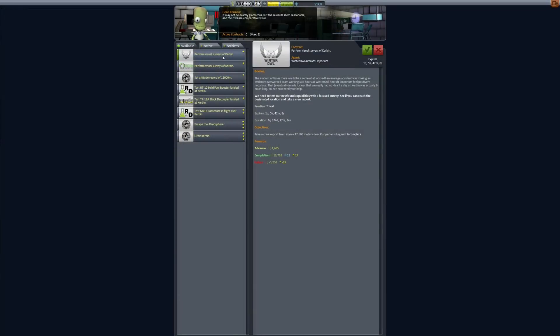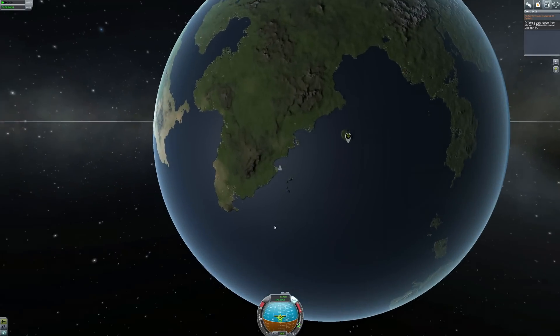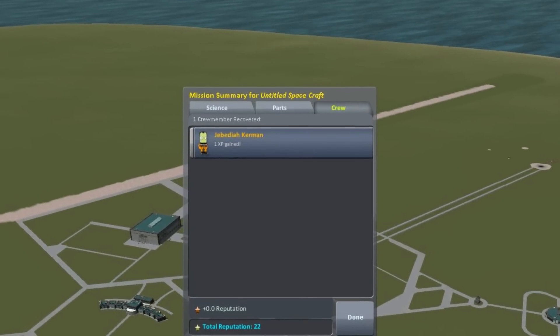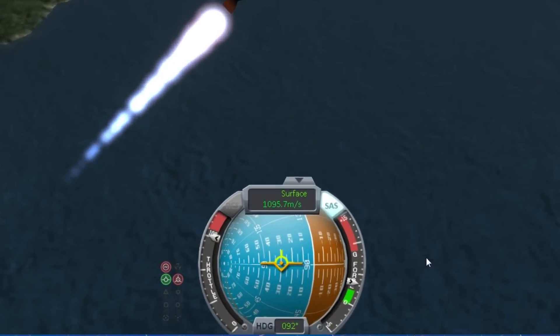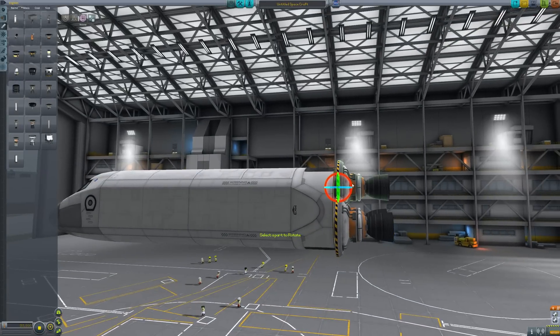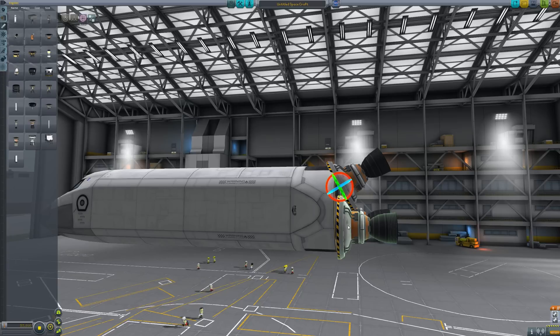Fine Print has been integrated, adding much more variety to contracts and missions. The astronauts of your Kerbal Space Corps now all gain experience — they gain skills. You have scientists, engineers, and of course pilots. The editor has been completely revamped with custom categories and rotation controls that are much easier to figure out.